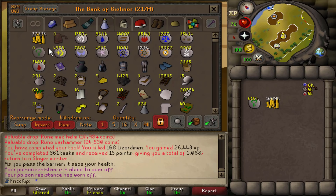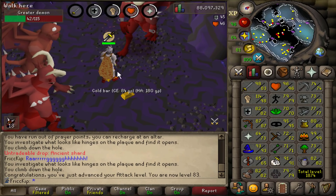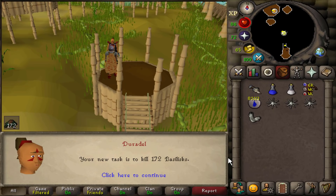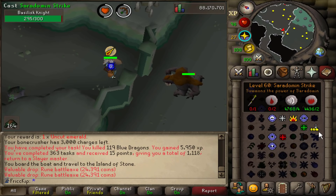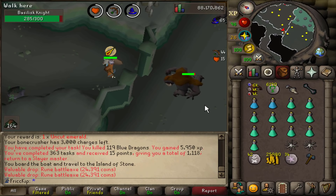We'll toss this with the rest of it and we're so close to the green cash stack. I'm going to make it a goal: we will get the green cash stack before we end this video. And we have level 83 Attack. Oh my god, 172 Basilisks — that's going to take so long. They do drop some pretty good Alchables, so there's a chance we could reach that 10 mil goal by the end of this task.